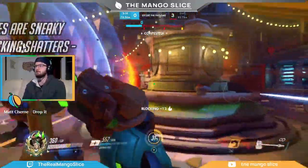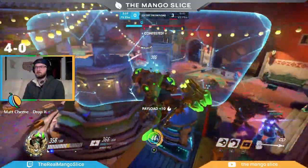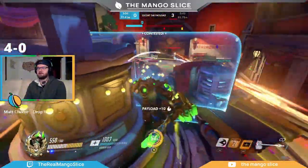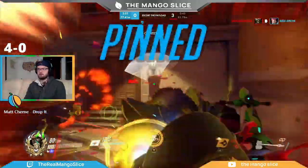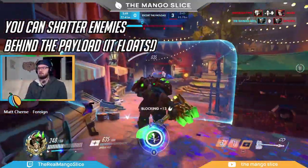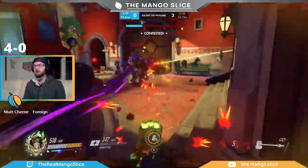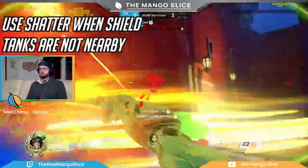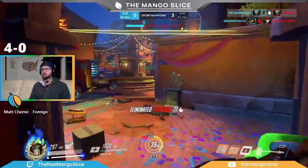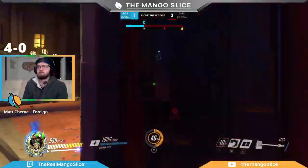Watch out for Zarya bubbles, as these will block everything behind them from the effects of your Shatter — track her bubble usage, and if she has recently used both bubbles, you'll have a green light to drop it. Be careful of Winstons, Sigmas, and Orisas too, because if it's too obvious you want to shatter, they can all block it easily with their shields — bait out their shield, then move past them and shatter. A good tip: you can shatter enemies behind the payload, since the payload is floating and your shatter will travel underneath it. Teams often let their guard down taking cover behind the payload, so shattering underneath is a great surprise. You can also increase your chances by positioning away from enemy tanks altogether — if you find an off-angle with two unshielded healers or a healer and DPS, let that Shatter fly. Not every Shatter has to be a huge six-man. Landing a Shatter and confirming two backline kills early in a fight should almost always be enough to win.